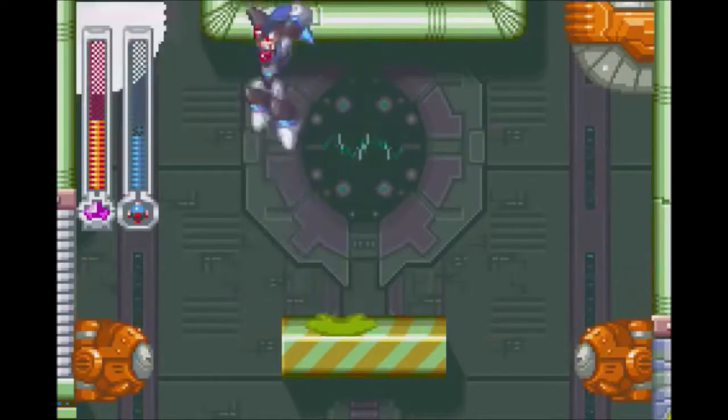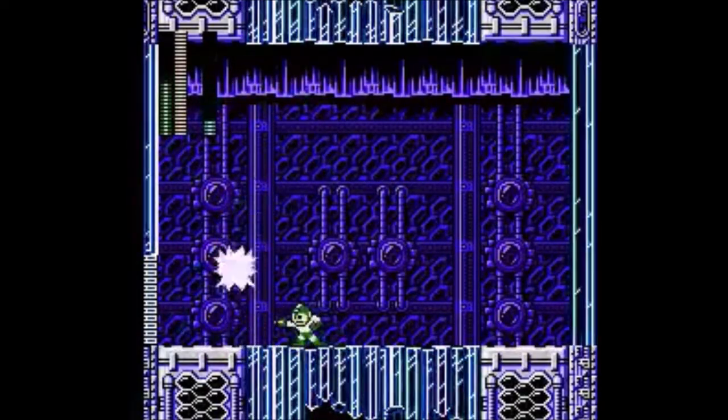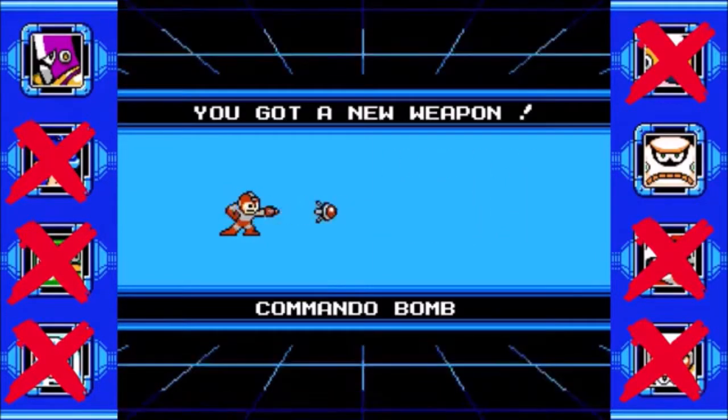However, what do you get when you combine the destructive nature of the Remote Mine with everything that made the Jower Attack so practical, but more, as well as adding a bit of the Crash Bomb from Mega Man 2 in the mix? You'll get Commando Man's Commando Bomb from Mega Man 10.